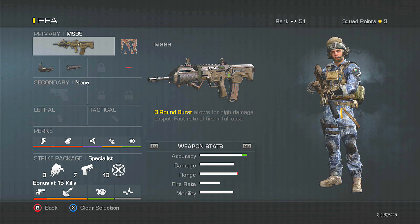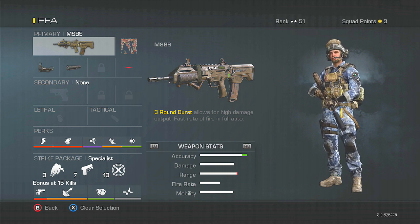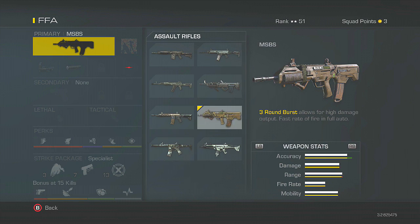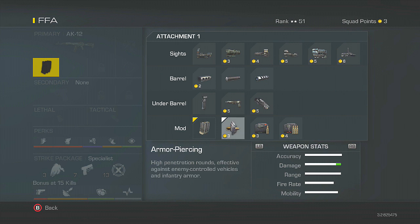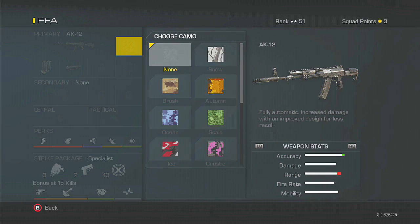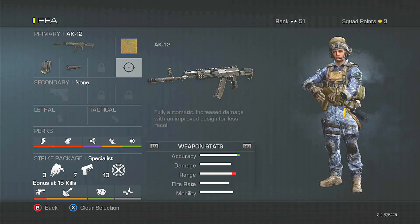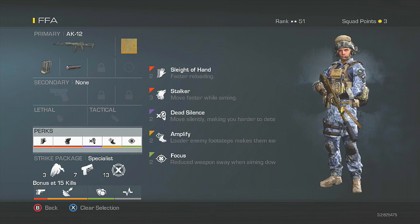So this is the setup here. The gun doesn't matter — that's completely personal preference. The guns for me are always changing because I'm trying to get different gameplay for YouTube so it's not boring. But if I had to pick one gun, it would be the AK12, and I would put extended mags and a silencer on it. That would be my go-to gun — I have gold camo for it too. I feel like it's the most consistent and probably one of the strongest guns in the game.